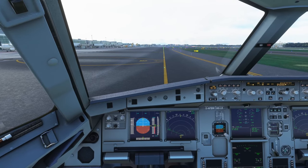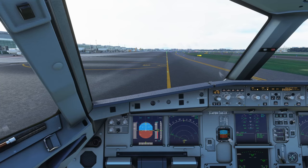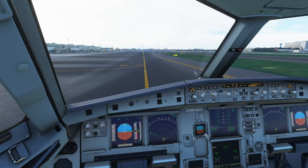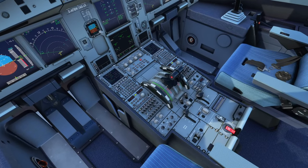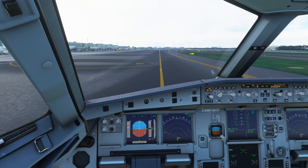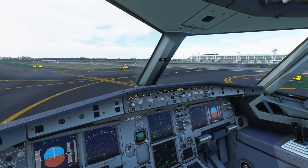Taxi routing continues: Delta 3, Foxtrot 3, Papa, Juliet, Lima, Golf 8, Echo, Charlie 5, Charlie 6, Hotel 2, hold short runway 31 and runway 06. We're crossing through here.